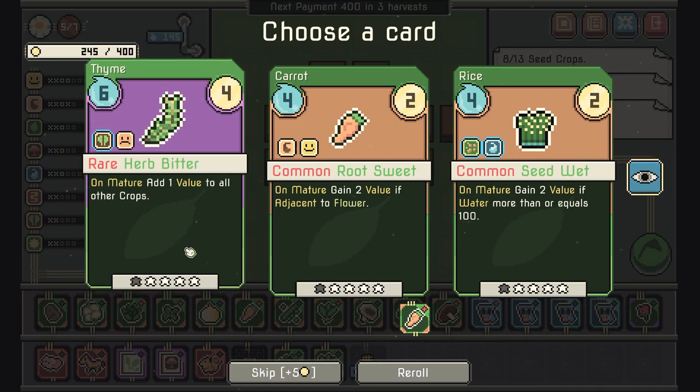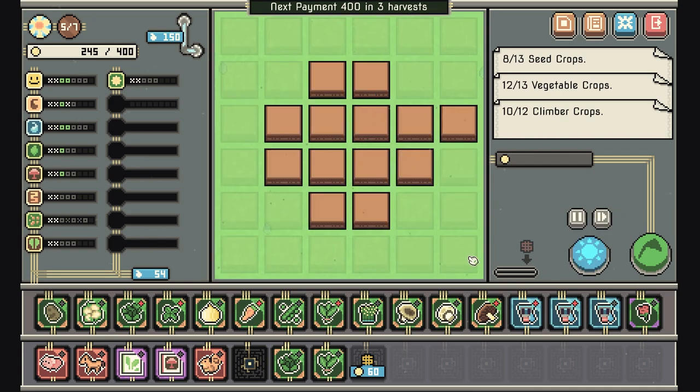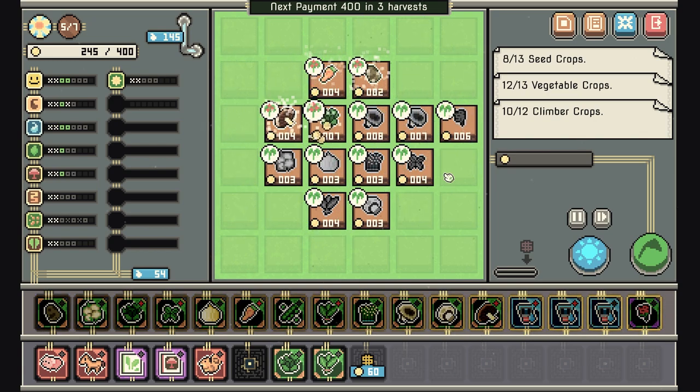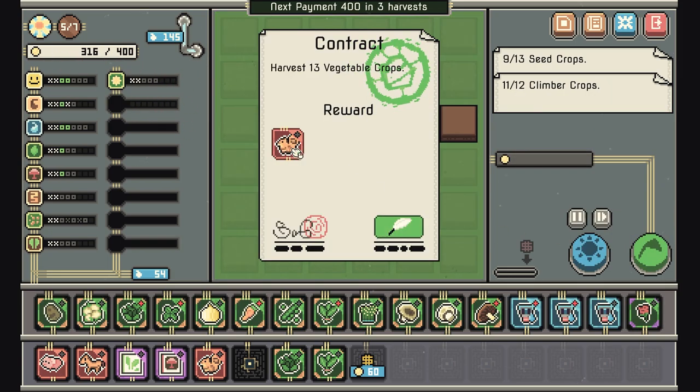One value added to all crops — not bad, but you know. Some rice could be good. We're not at max water anymore so we could almost take this and throw out one of these. 71 gold — we'll take it.